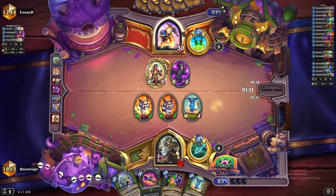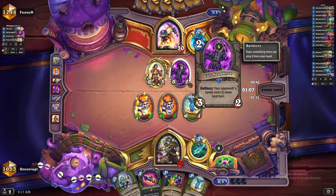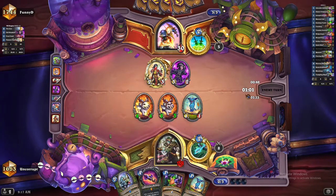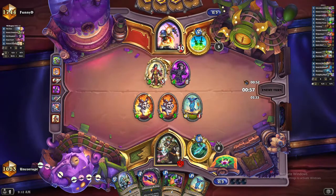Rindlings definitely has value in the Rogue matchup because they have quite a few lower health minions. Explosive Trap is good. If they're fighting for the board, Pack Tactics is good, Snake Trap is good, and Freezing Trap could potentially be good too.